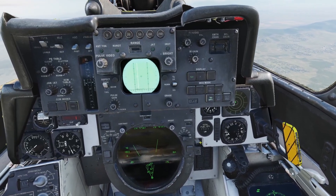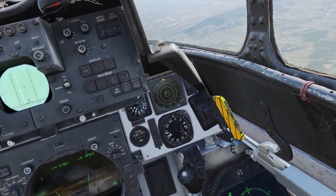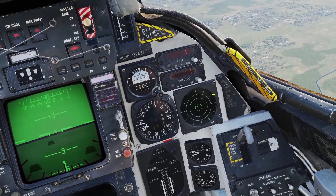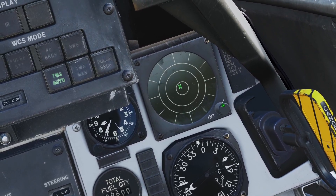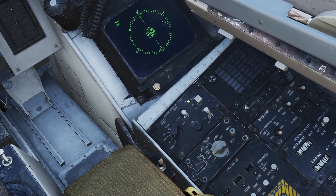First I'll go over the RWR. The RWR detects radar waves and displays them. There's an RWR display in the back seat, and there's also one in the front seat. The display has a knob on it where you can control the brightness. The control panel for the RWR is in the back seat.